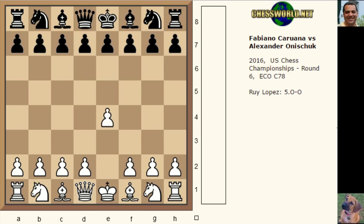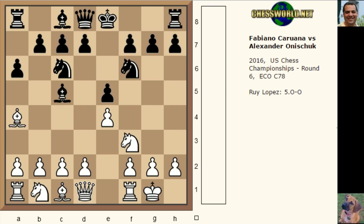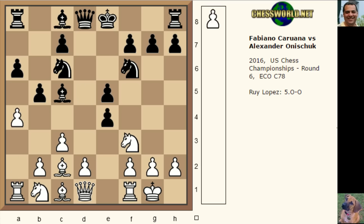Fabiano Caruana against Honischuk: e4, e5, going into a Ruy Lopez with the Archangel system — this early bishop c5, the Archangel system. So c3, b5, early b5, and now an early d5 — very aggressive stuff. The usual move is d4 here; this is slightly rarer.